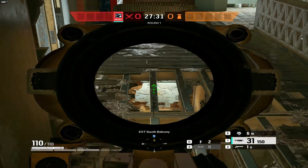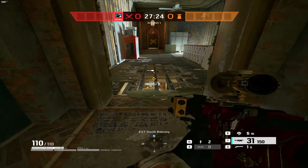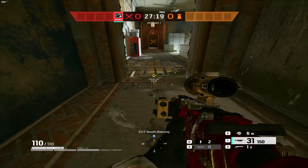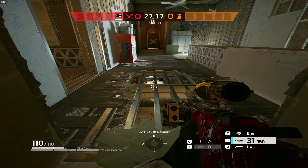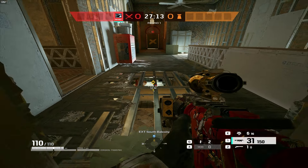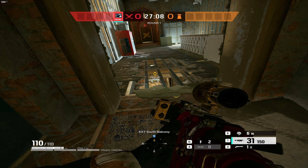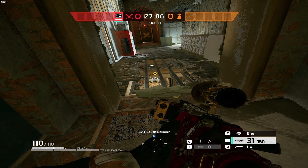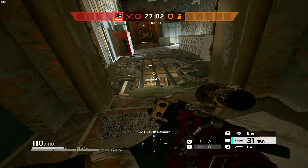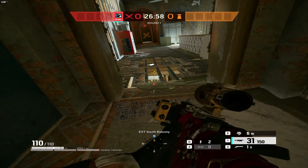Like, this is so unfightable. This is an insane angle that everyone should know about and literally no one knows about. It was super effective in the grand finals of the most recent major in Manchester, where Beast Coast vs BDS — BDS actually took advantage of this. I'm pretty sure Shiko took advantage of this to get a pick onto someone on the Beast Coast team. It's still an extremely good angle you should know about the next time you play Border attacking Tellers and Bathrooms.